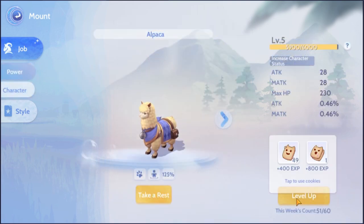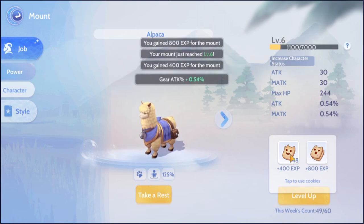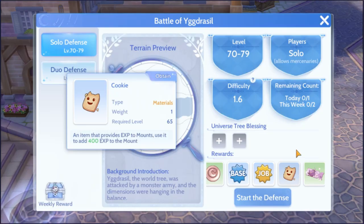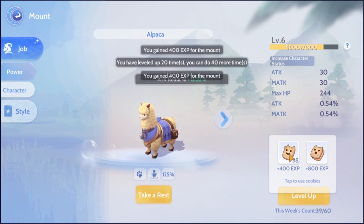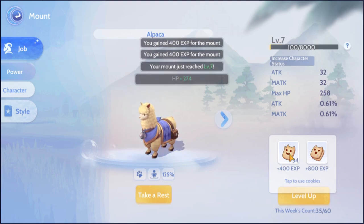The next part of this guide is very straightforward: leveling up your mount. You can level your mounts by feeding them cookies. You can purchase these cookies through the Kathar shop, by completing Battle of Yggdrasil, or by finding them through the rescue Deviruchi. Every time you level them up, their base stats also increase, meaning you will also get stronger. You can feed your mount up to 60 times per week and they reset every Monday at 5am server time.